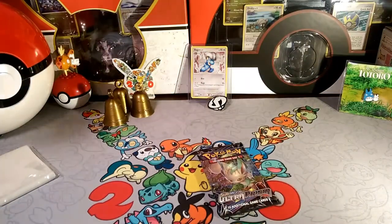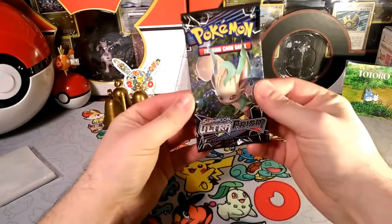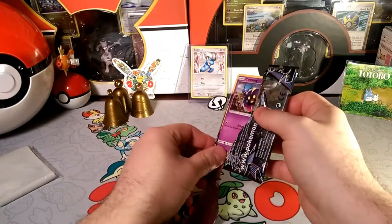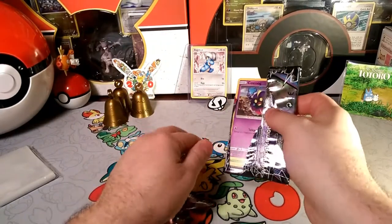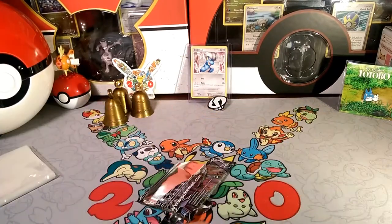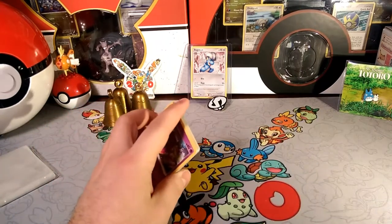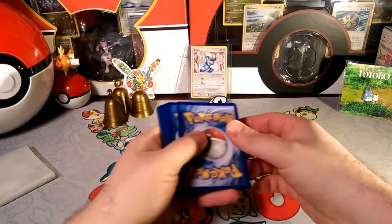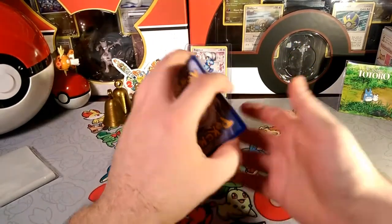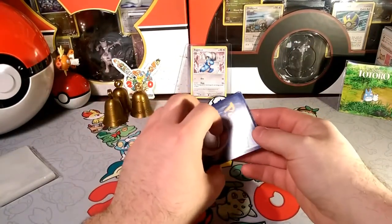We are going to open up Leafeon today — that is the title character. This week is Leafeon so hopefully Leafeon can get us some good pulls. Ultra Prism has been kind of weird for me. I don't get a lot of GXs. Last time I pulled, I had somebody else open it for me and they pulled a GX, but everything I pulled has been a hollow rare or a hyper rare. I don't know why that is, it's just weird.